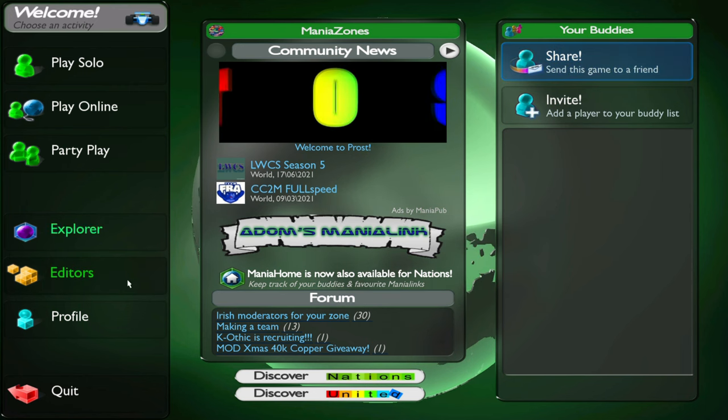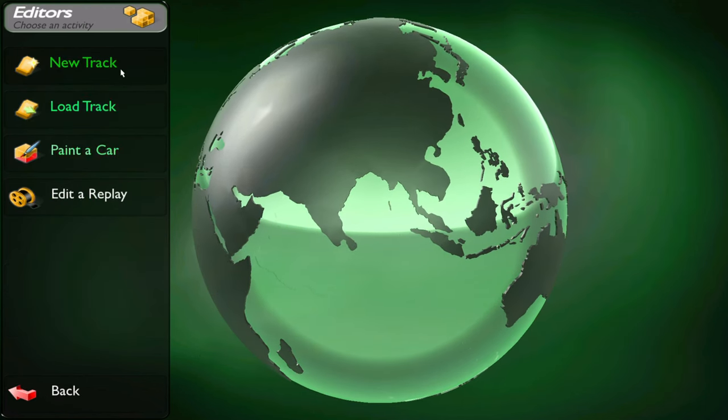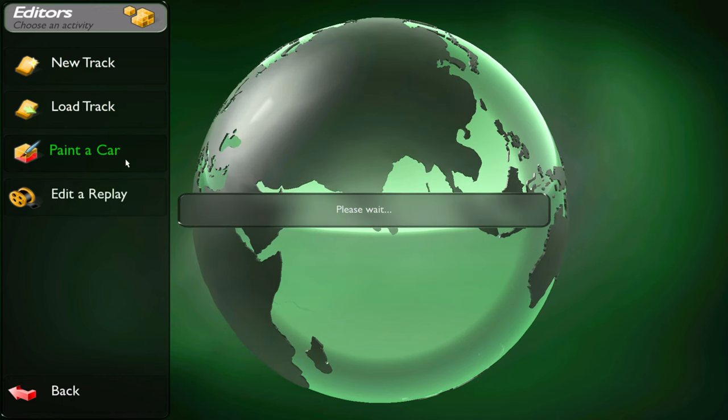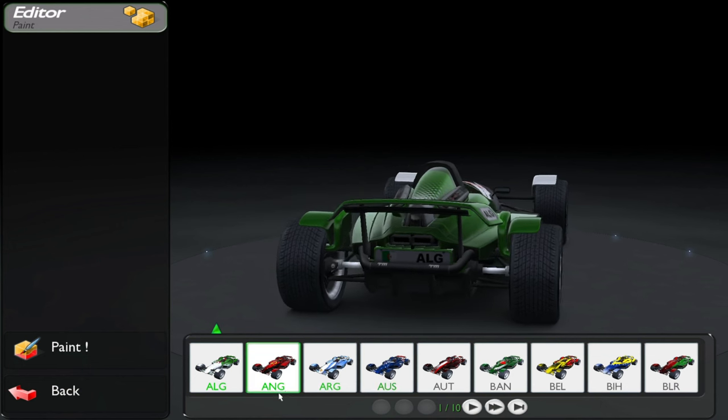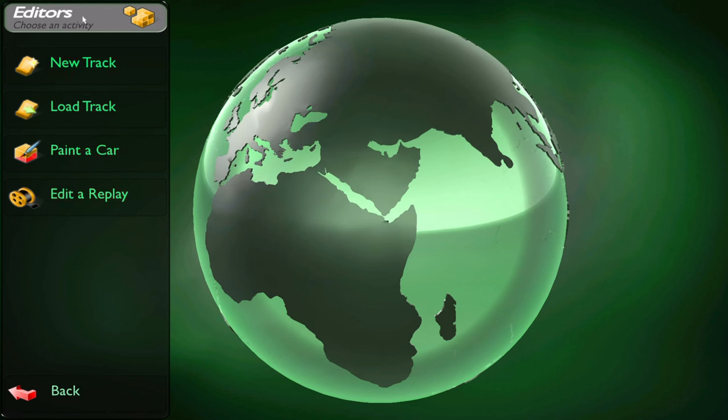Another amazing feature is the editors. You can create tracks, you can paint cars, and you can edit your replays which you've saved. The save replay button is S on the keyboard, if you don't change your keybinds.